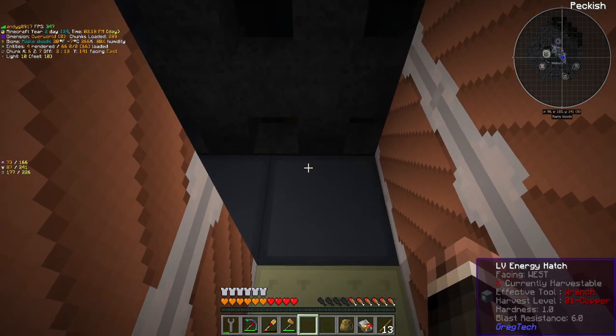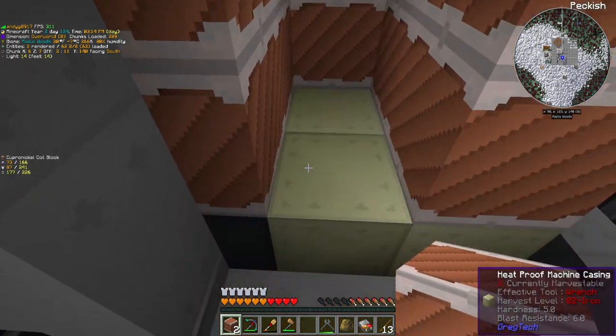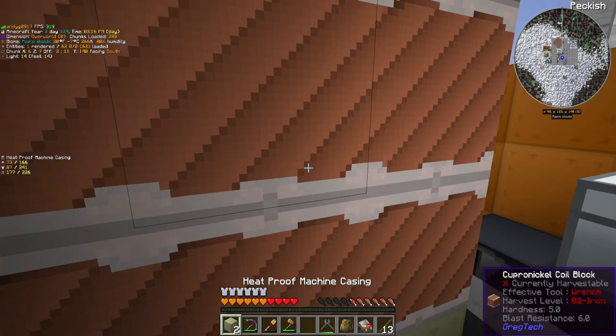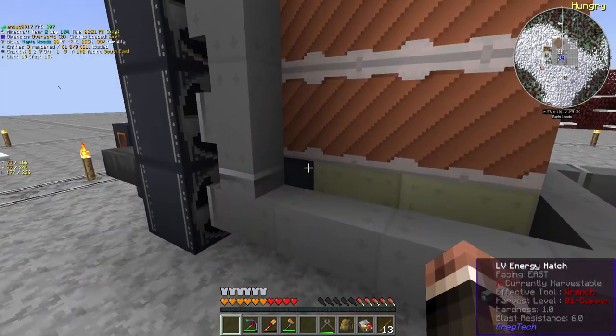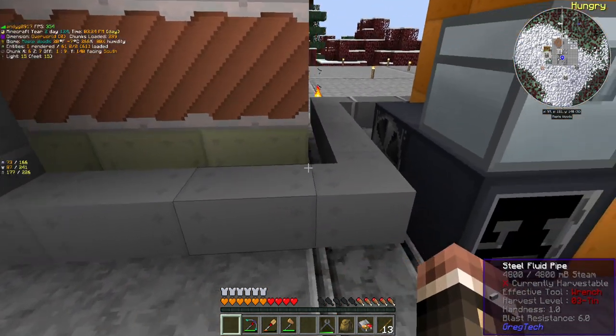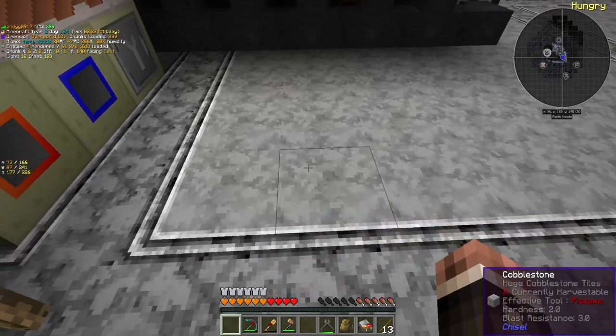Oh geez, this is gonna be a mess. All right, there we go — all connected up. Had to break a couple things but that's perfectly fine. Let's close it off there, and the multi-block structure should form. And what we should see is that there are a bunch of maintenance issues in here that we need to handle.